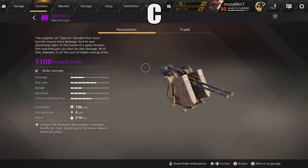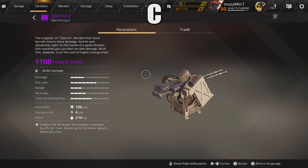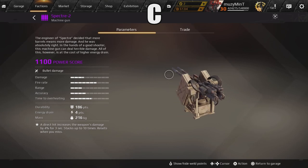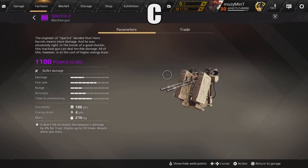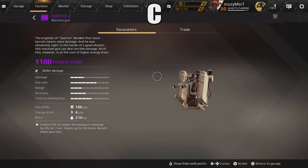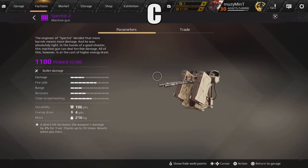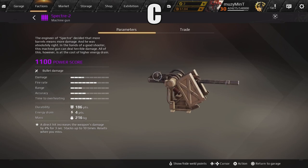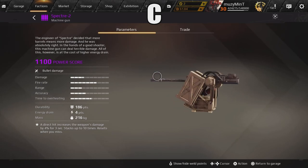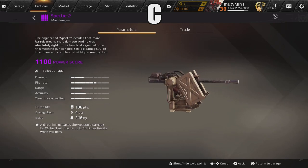Moving up to C category we have the Spectra machine gun, whose perk gives a 4% direct hit damage increase for 3 seconds stacking up to ten times, resetting when you miss. Spectras are without a shadow of a doubt one of the best purple weapons. I'll explain why it's in C — the Spectra is really really good and people underestimate how much damage it puts out. I used to run three of these and they strip guns faster than almost any other gun, bar aspects and punishers.